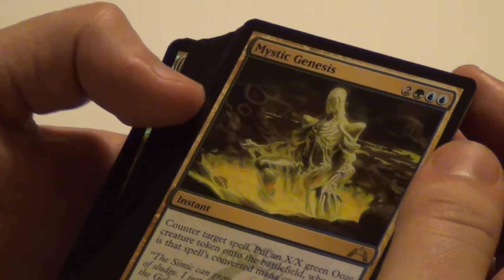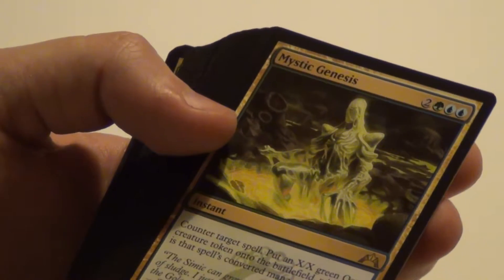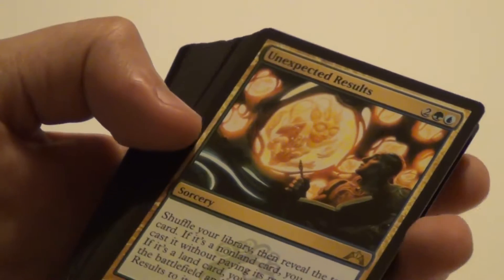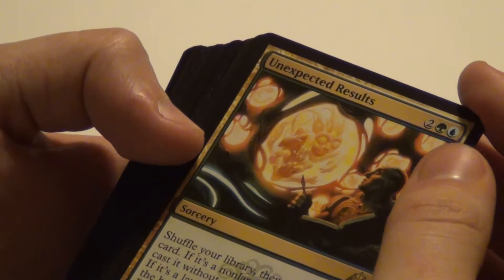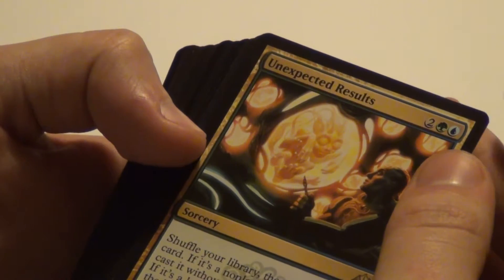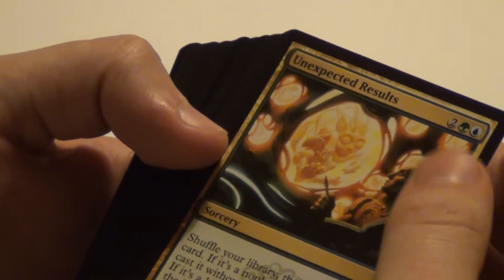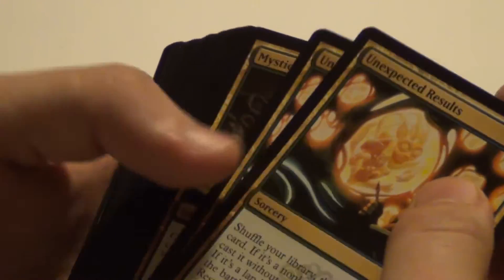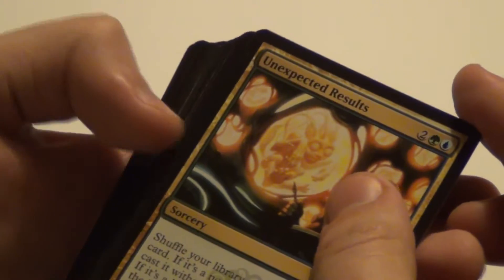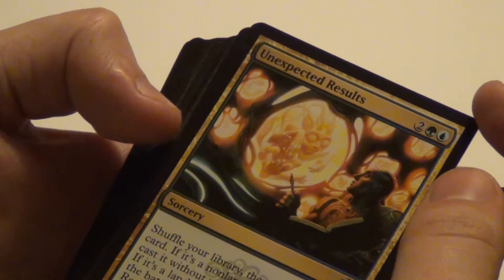Mystic Genesis: counter a spell and you get an Ooze token based on its converted mana cost. Then Unexpected Results: shuffle your library, then reveal the top card. If it's a non-land card, you may cast it without paying its mana cost. If it's a land card, you may put it into the battlefield and return Unexpected Results to its owner's hand. You should probably not play more than two in any deck, but one or two should be pretty nice.